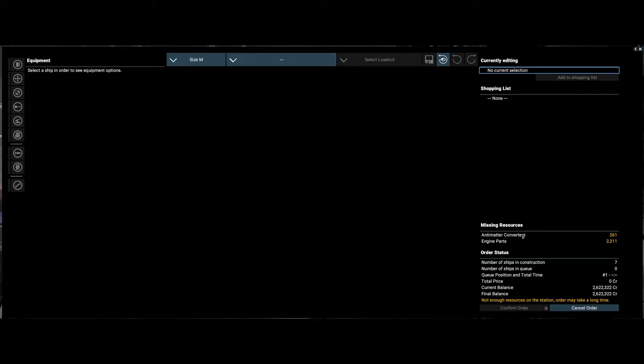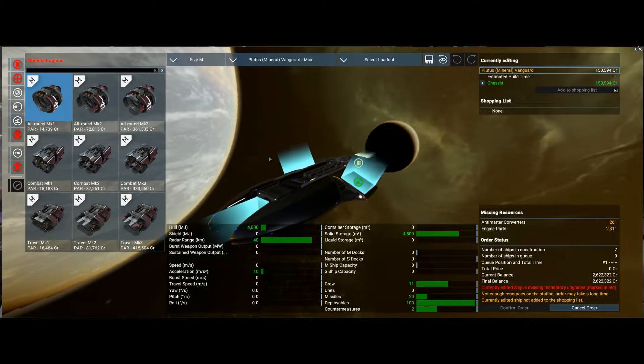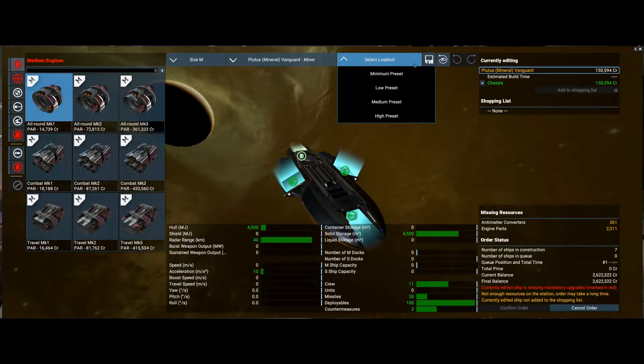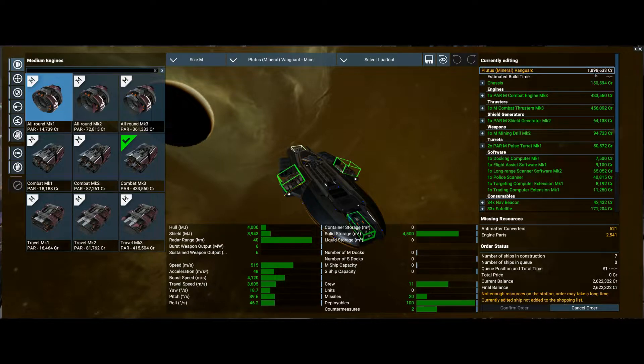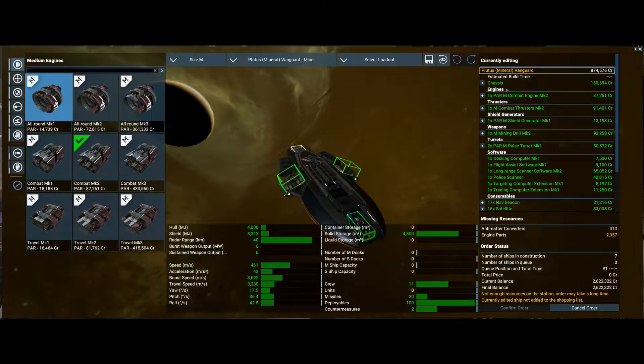You can go and get antimatter converters yourself and engine parts and deliver them, but I don't have that option right now. So if we order it now, this is the one I wanted — the Vanguard miner. I really like this style. It's got a mining beam and two turrets. We're going to select the loadout and delete parts we don't want. It's only 150 grand to buy it, which is cool. The high preset makes it 1,898,000 — that's a bit too expensive. I don't want to use all my money, so let's put a medium preset.